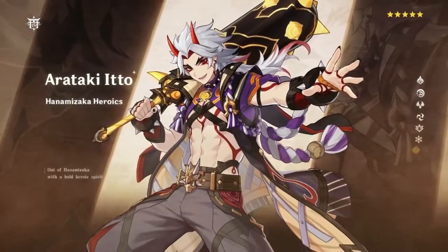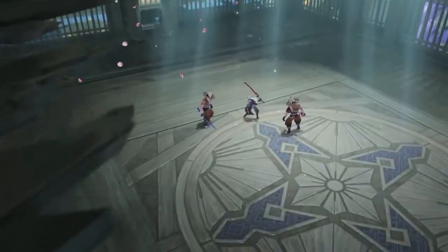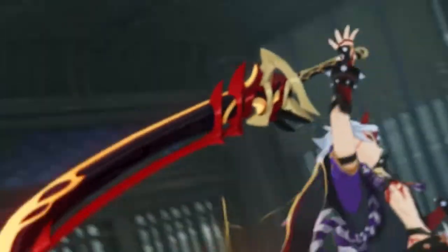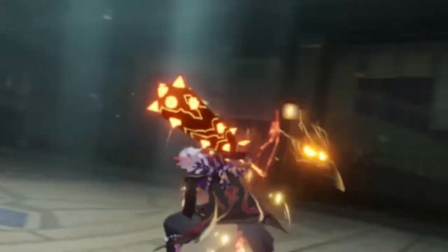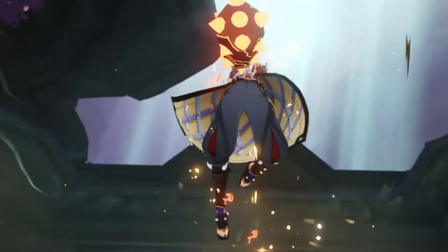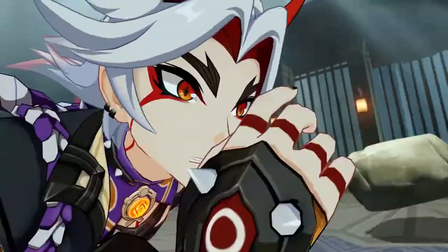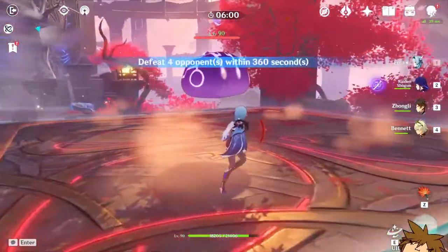His elemental burst pulls out a mace and converts all his attacks into Geo damage, quite similar to how Xiao works. The first and third attacks after using his elemental burst will each grant one stack of Superlative Superstrength. However, it comes with a debuff — elemental and physical resistance drops tremendously. But inversely, his attack is increased based on defense and his normal attack speed also increases.